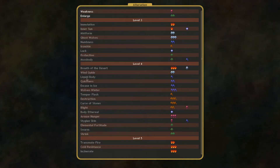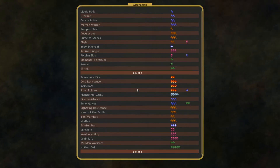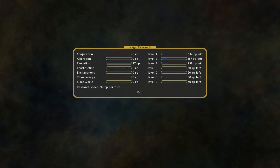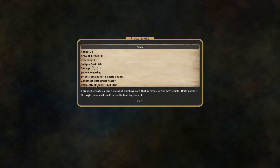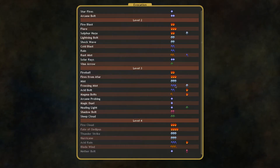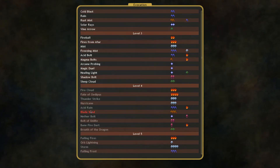I had hoped we would be able to go for Encase in Ice or something like that, but I feel like it's better to just go back into the evocation tree and grab a few of those spells. So as soon as we find a level 3 water mage, we can equip him with a helmet and then we should be able to use the Freezing Mist spell, which will be able to keep the enemy back for the most part.